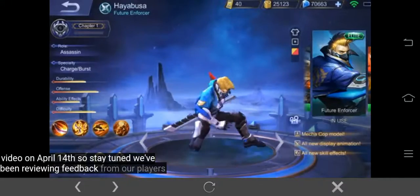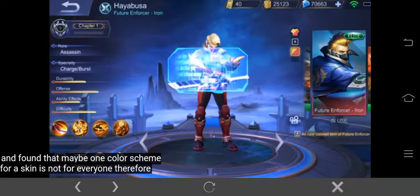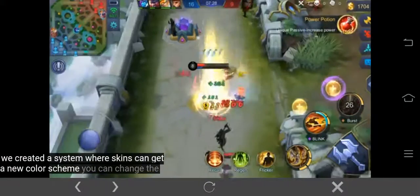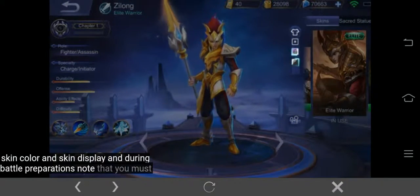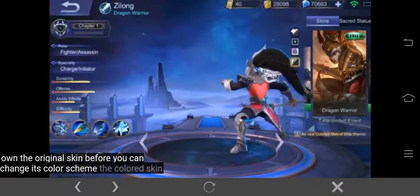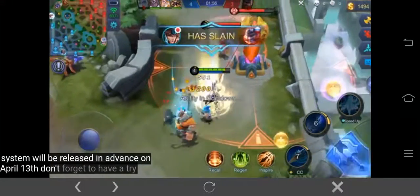We've been reviewing feedback from our players and found that maybe one color scheme for a skin is not for everyone. Therefore, we created a system where skins can get a new color scheme. You can change the skin color in skin display and during battle preparations. Note that you must own the original skin before you can change its color scheme. The colored skin system will be released in advance on April 13th — don't forget to have a try!